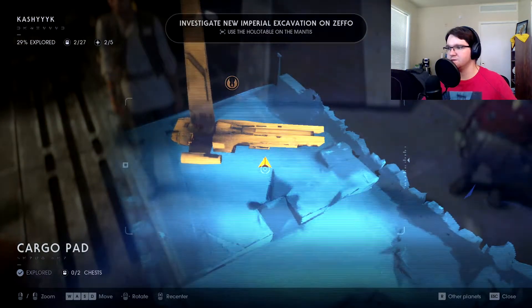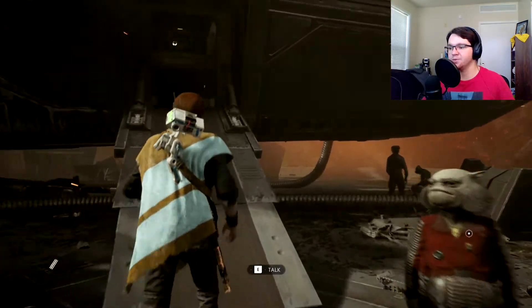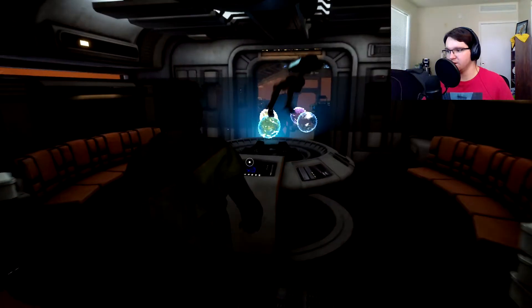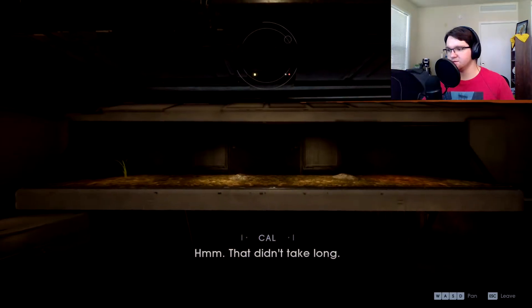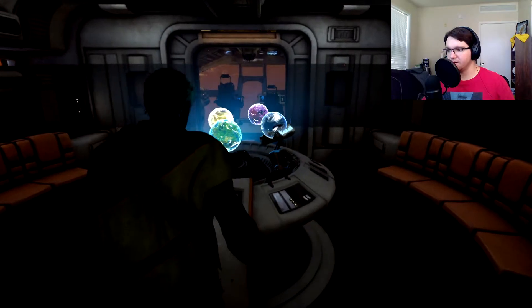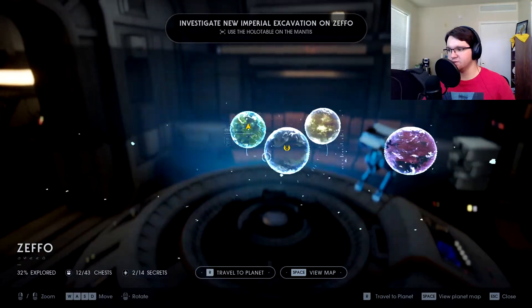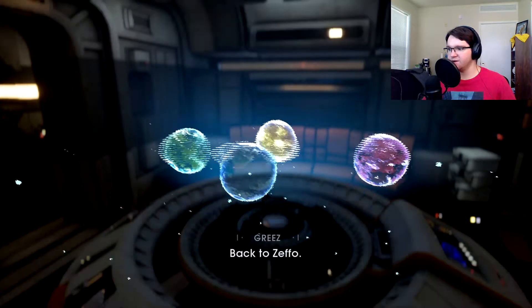Using the holo-table, the new objective is to investigate a new Imperial excavation on Zeffo. Looks like we're going back to Zeffo. But first, a quick detour to add a plant to the terrarium on the Mantis — new seed planted! Now we can go back to Zeffo, because apparently the Empire has something else going on over there. I only have that planet 32% explored.